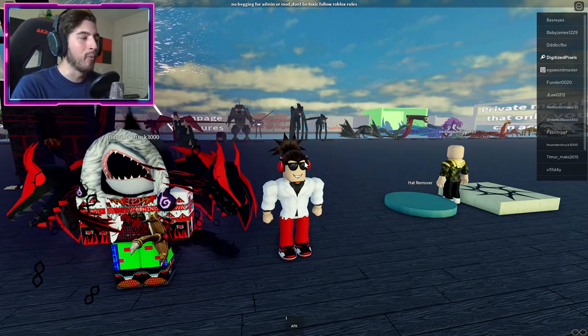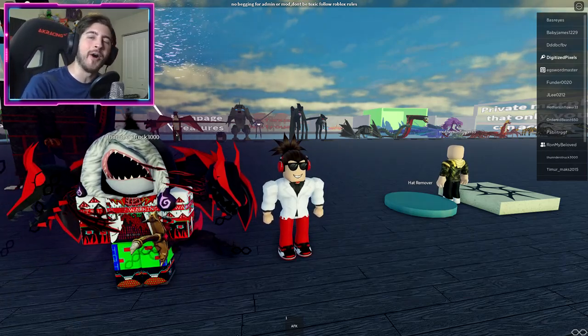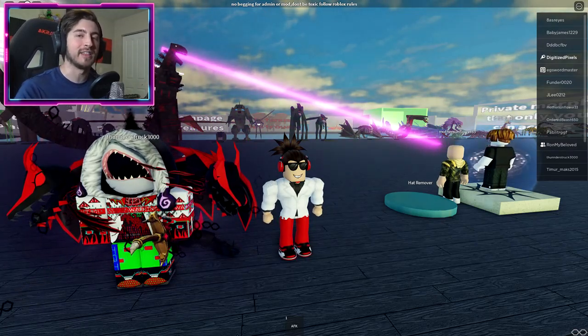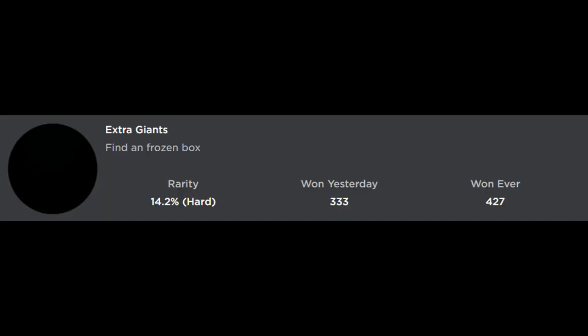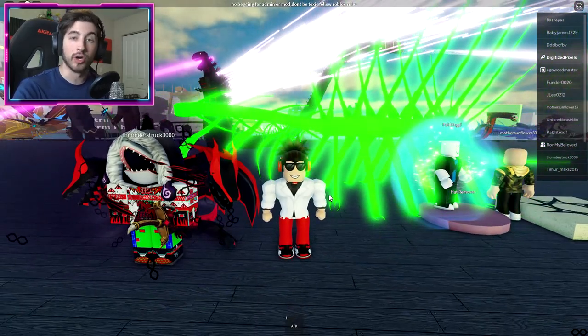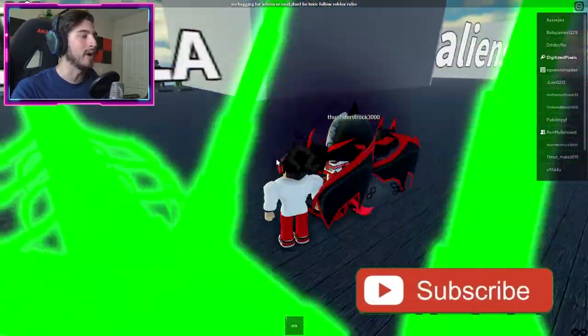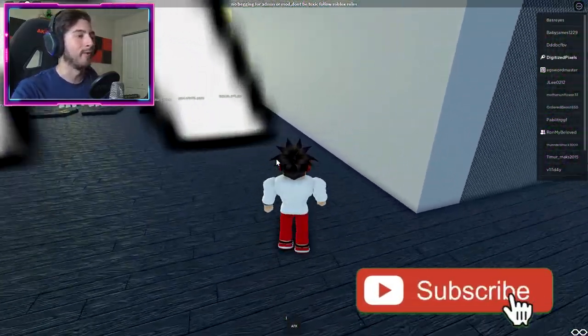Hello everybody and welcome back to another episode today on Roblox. My name is Digi and today I'm showing you all how to get the badge called Extra Giants — find a frozen box, isn't that essentially just called a refrigerator? Anyways, I'm here with Thunderstruck, one of the admins of this game, so they're gonna follow along with me.